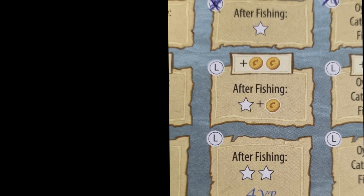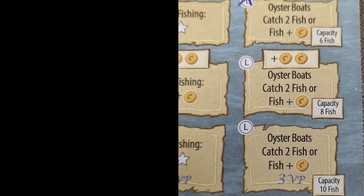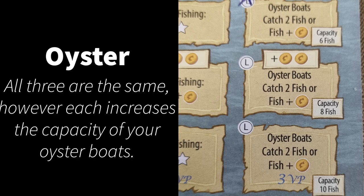The swordfish license — on the first one, after the fishing phase, you'll be able to take one star action. When unlocking the second license, you can immediately collect two coins, and after each fishing phase, collect one coin and take one star action. The third license gives you two star actions after each fishing phase. For the oyster license, all three are the same, except the second one provides two coins immediately when unlocked.